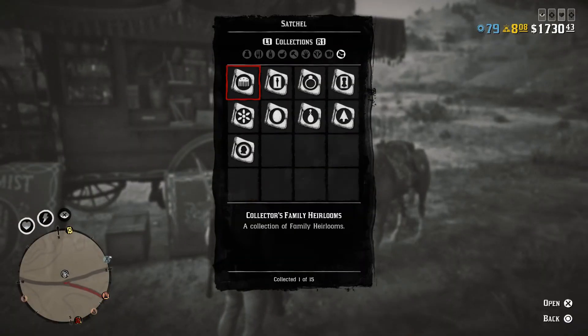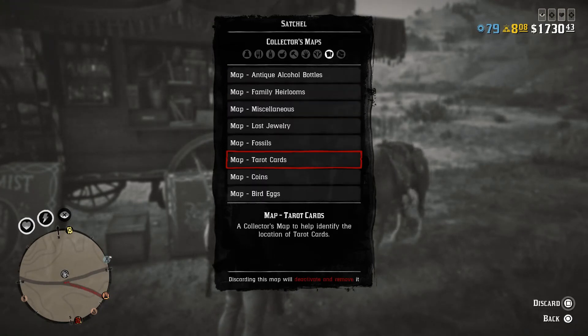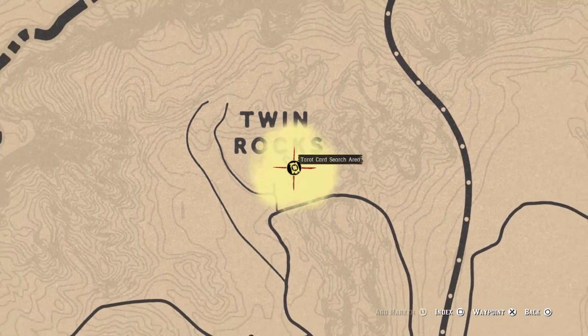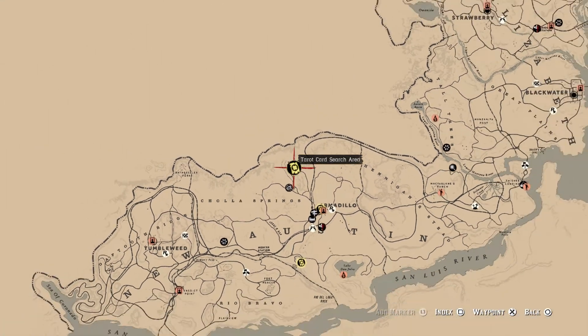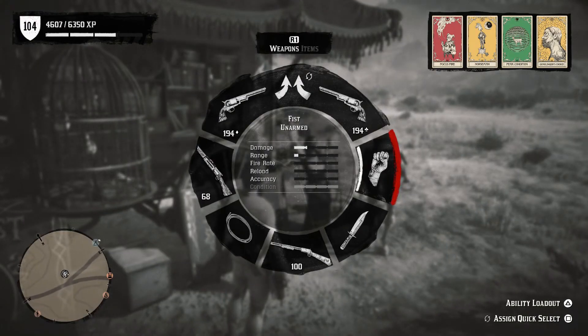Every time you find a collectible, you earn points which level you up. Open your satchel to open the map — the yellow spots on the map will mark the areas where you will find the collectibles. When you are near a collectible, the game will alert you that there's something interesting nearby. The range and effect of this will get stronger when you level up as a Collector.